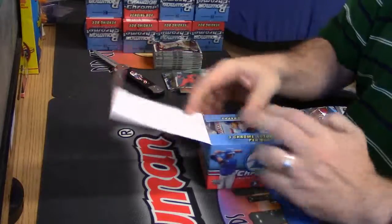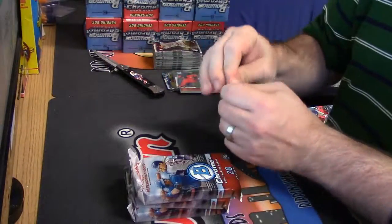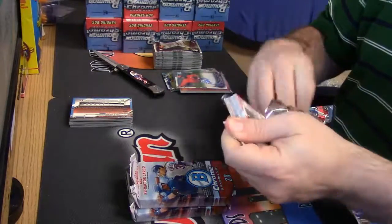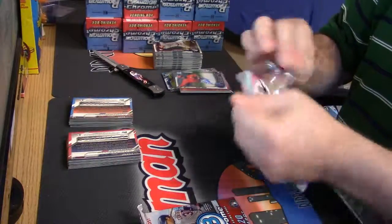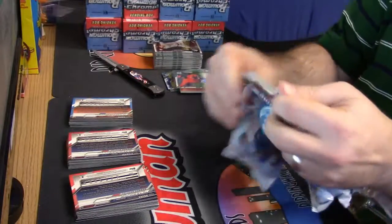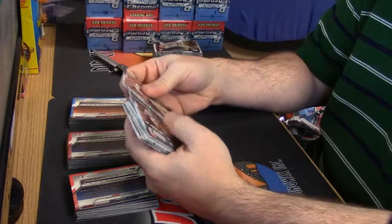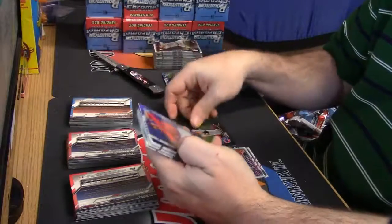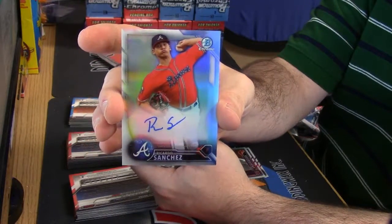Now the infinitely easier to do — vendor slash hobby slash jumbo, slash mini jumbo. It's not full jumbo — jumbo has had some gastric bypass surgery; it is now all hot and stuff. Jose Damion Gold, 6 out of 50, black and gold. Dylan Cease. And a Refractor Auto for the Braves — Ricardo Sanchez.